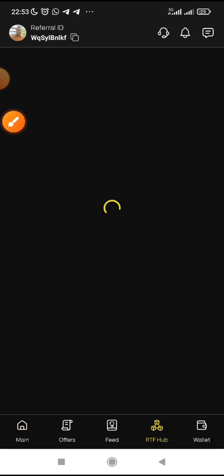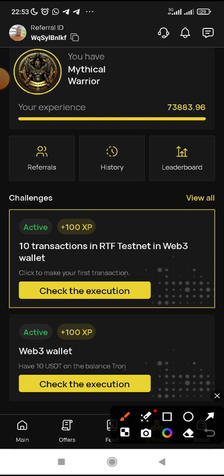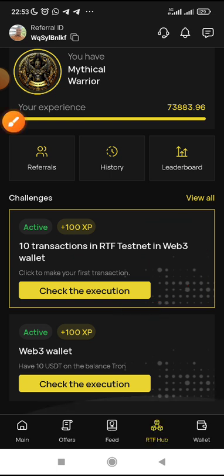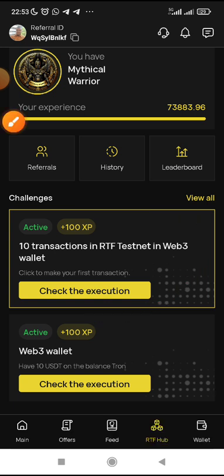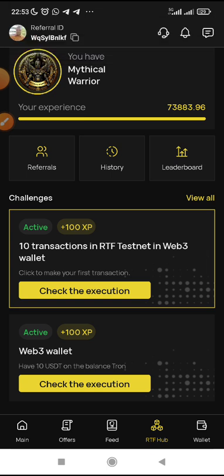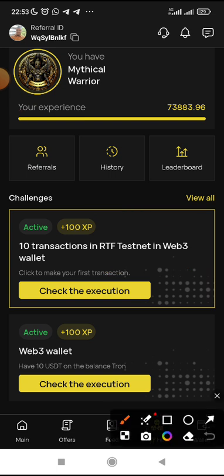Once you get there, you are going to see the testnet being displayed. You can see the challenge: 10 transactions in RTF testnet in Web3 wallet — that will give you 100 XP. Make sure you do this daily. Just click on 'Check Execution.' You can see it says insufficient amount — transactions made is zero — that means I need to make 10 transactions to claim this XP point.